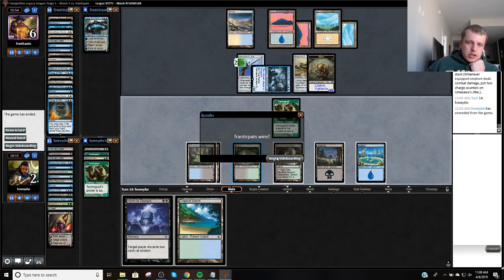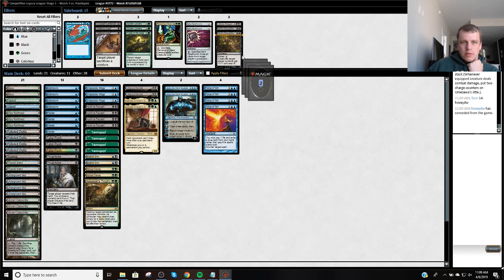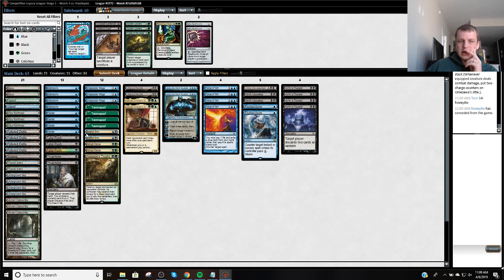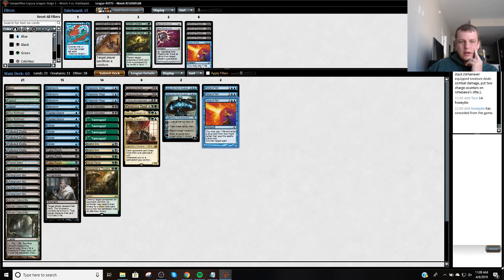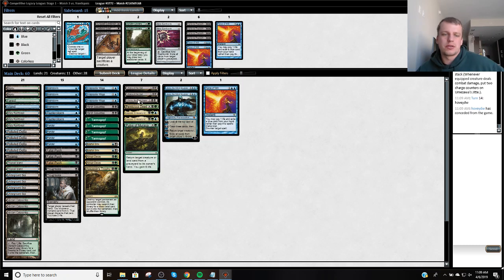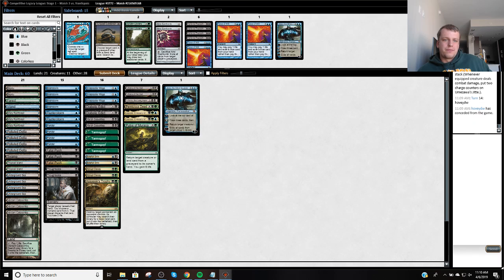So against Delver, I want this, I want this, I want this — and I want my Flusterstorms. I'm not wild about Hymn to Tourach against Delver, because I just don't like playing cards that don't really impact the board. Thoughtseize is different because it's cheap. Cut a Force of Will. Pernicious Deed is likely also good. Cut another Force. Could cut another Force and bring in a Pulse, just to go long. Also want these Edicts. Maybe I just shouldn't have Jace in my deck — we're just one Jace.